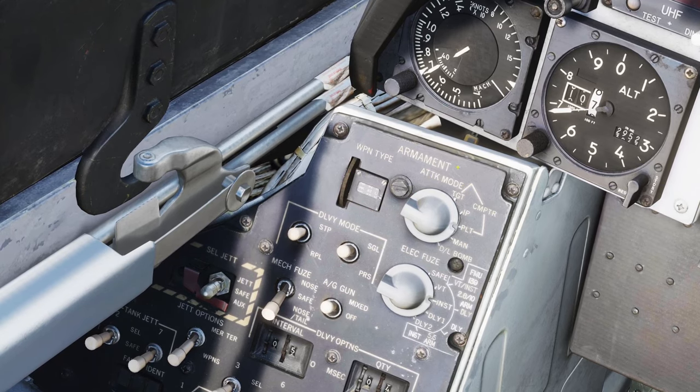The next thing we want to check is the attack mode. The only two modes we're going to be using for unguided weapons are pilot drop mode, which is CCIP, or the computer target mode, which is CCRP. I'll demonstrate CCIP first so we'll leave it in pilot mode. You then have the delivery modes selectable here — you can step or ripple. Step means you'll only ever drop one bomb; ripple means you'll drop a stick of bombs based on the delivery options below. I'm going to set ripple for today, and then you have singles and pairs. If you had it in step and single, each time you press pickle you get one bomb. If you had it in step and pairs, each time you press pickle you get two bombs dropping symmetrically. I'm going to go ripple single — that should give us a nice long line of bombs.